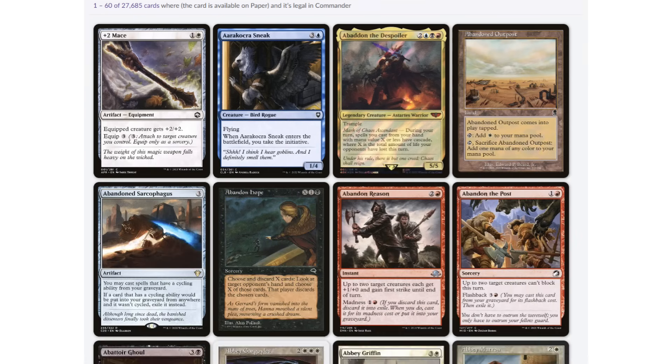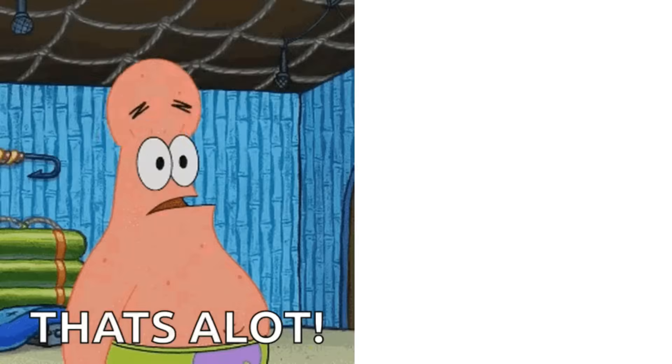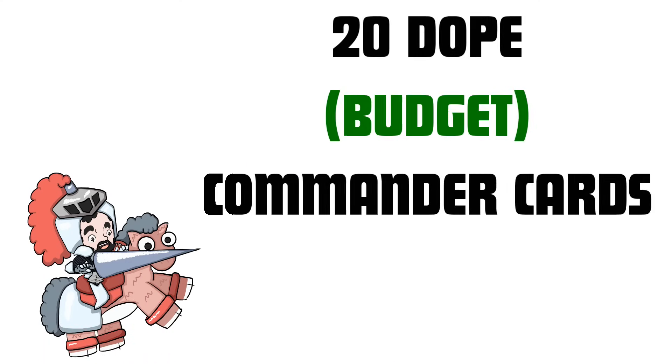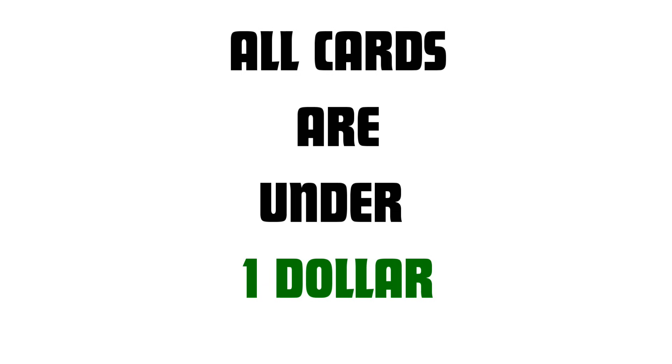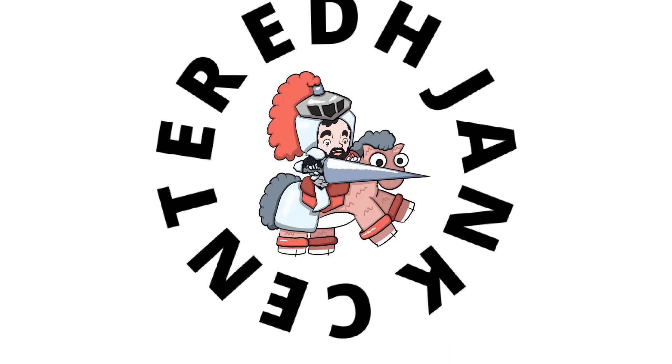There are 27,000 and counting cards that are legal to play with in Commander. With this many cards at our disposal, it's very easy for certain cards to fall through the cracks. But never fear, because that's why the Jank Center is here, to give you a roundup of 20 cards you should be checking out for your Commander decks. And the best part? All of these selections at the time of recording are under $1. This video is brought to you by the EDH Jank Center, your source for everything Commander and everything Jank, and I am your host Jordan.